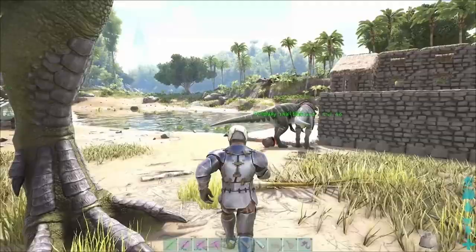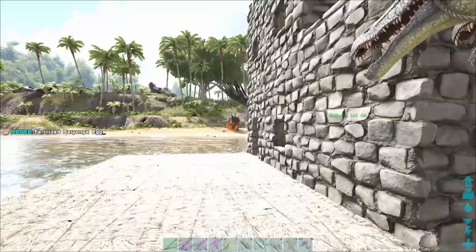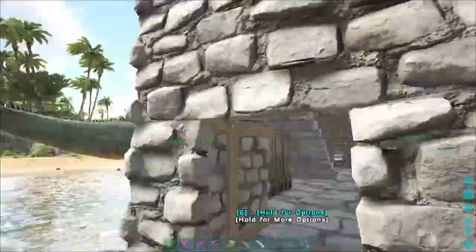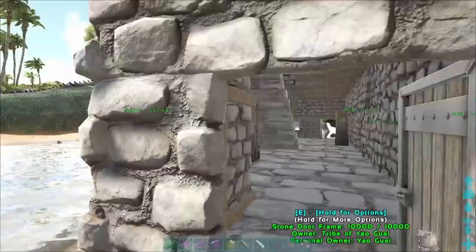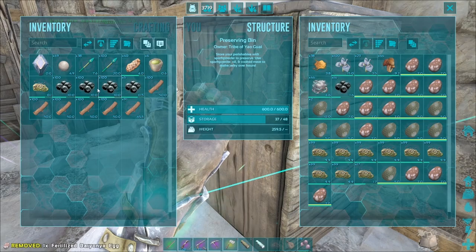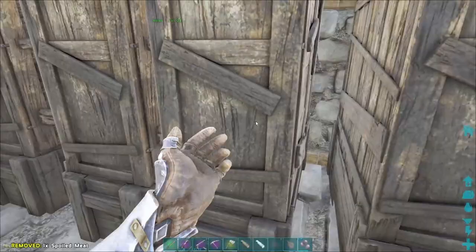We grab an egg - we may as well tame a snake at some point, because we've got so many fertilized Baryonyx eggs that we just don't need. But we may as well go find ourselves a really cool snake. Nails is trying to follow me - stay there. Nails is honestly a bit of shit. His level's awful. But it is what it is - it's the only one I could find.